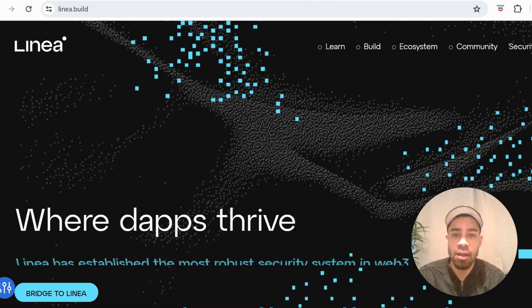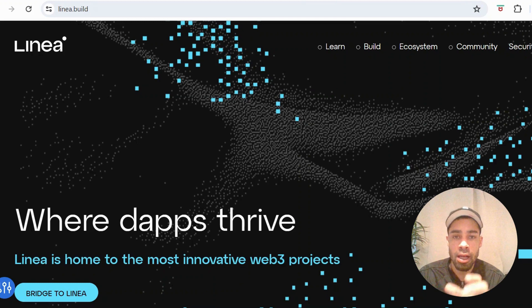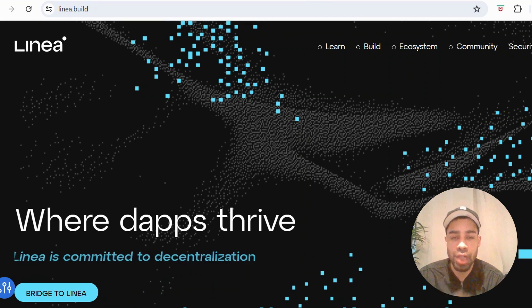Today we have Linea — this is going to be one of the most comprehensive guides on farming Linea out there. This could be one of the biggest airdrops ever; we cannot fade this one. There are going to be five-figure airdrops with Linea. They raised 730 million dollars, a crazy amount, and it's built by the MetaMask team — basically MetaMask's chain. It's a consensus Layer 2 chain.